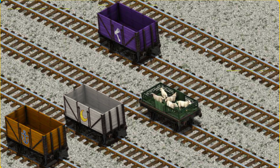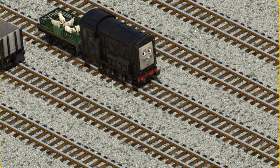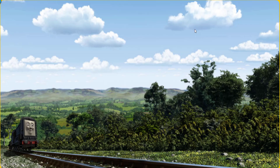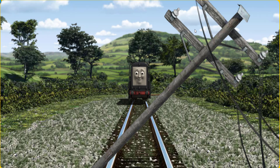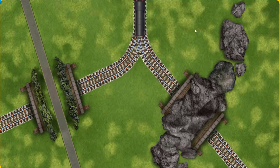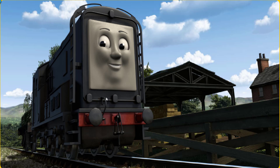There you go. Diesel set out for Farmer McCall's farm. Suddenly, Diesel had to stop. He needed to go a different way. Find the track that goes under the road. All clear! Diesel arrived proudly at Farmer McCall's farm. With your help, he was right on time.